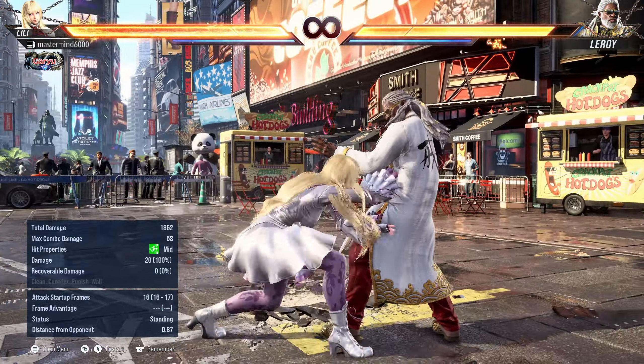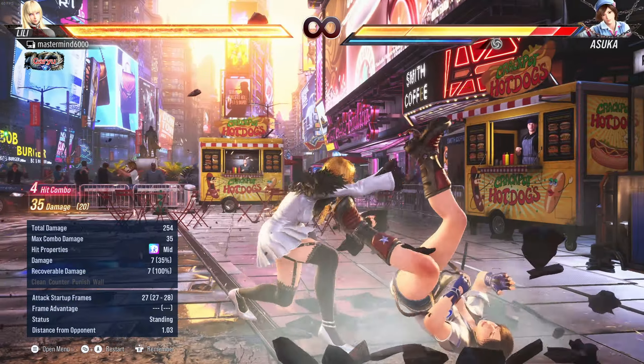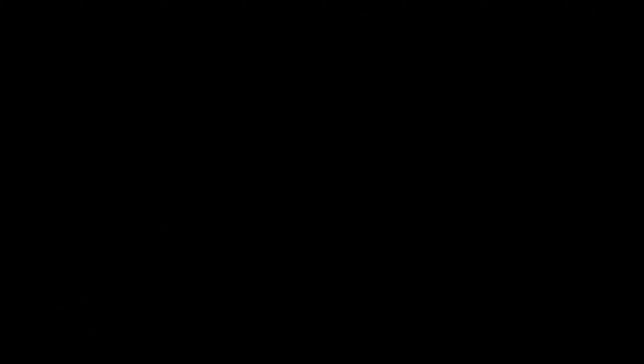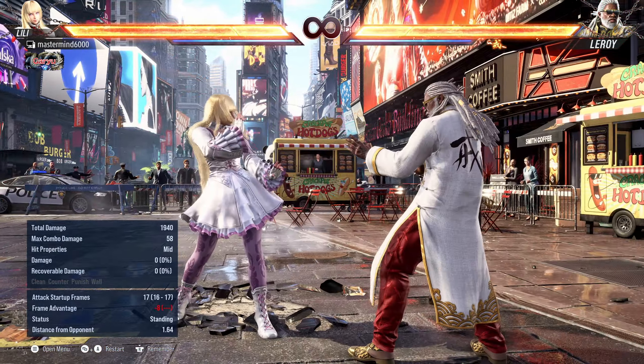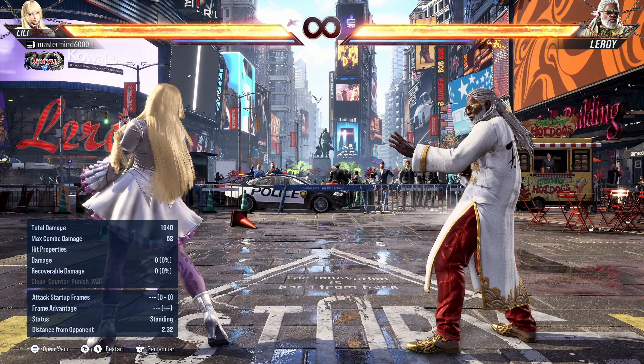Sidestep 3 had its behavior changed on grounded opponents — it just does the little flip now with no way to reset. It no longer leaves them face-down backwards. Combined with the Do Glide 3 change, you don't get those dumb resets anymore.